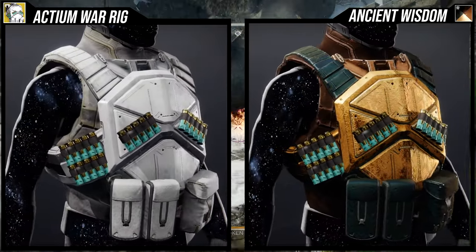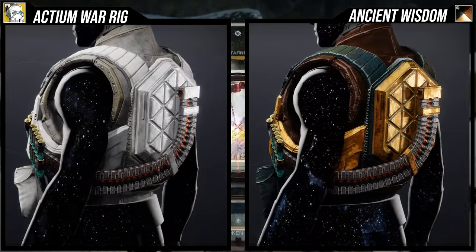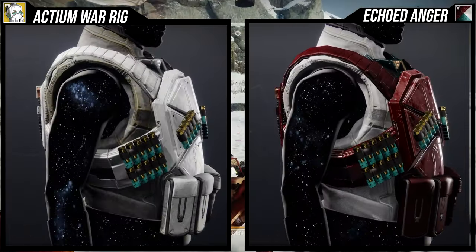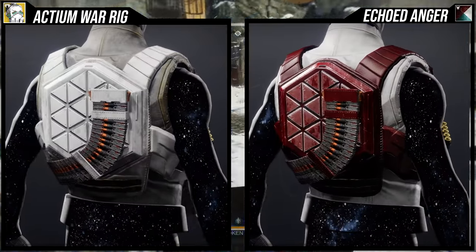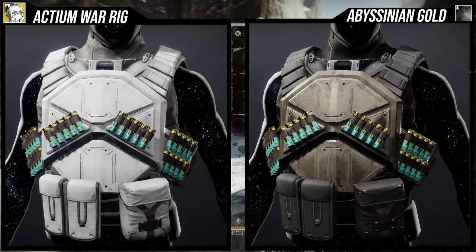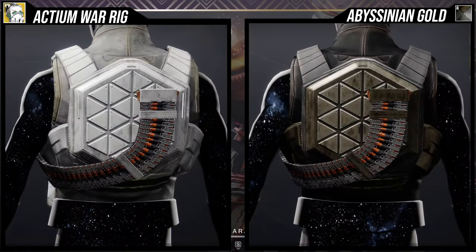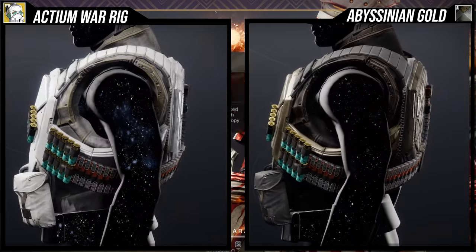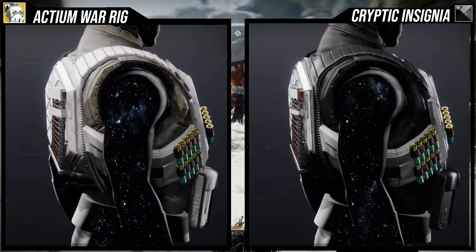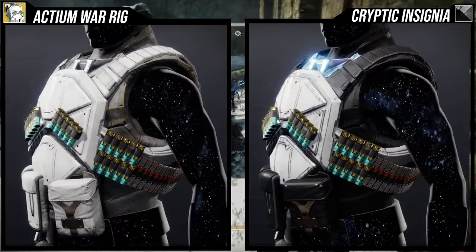As for shaders — the one thing I want to say about the shadering is that those shells on the front do not change color. So that light blue is just going to be there forever, which is very unfortunate because it clashes with a lot of things. That's my biggest gripe. The other thing is the ammo belt in the back also doesn't change color, but it is in the back so most people won't notice it. But the fact that the shells don't change color is really aggravating.